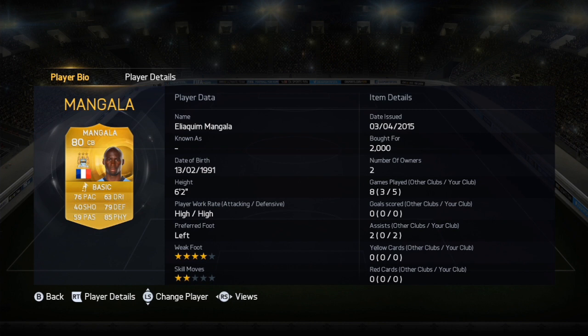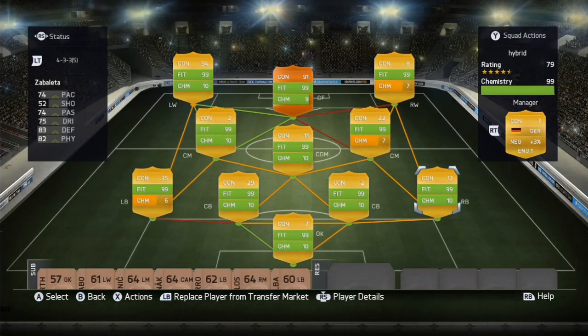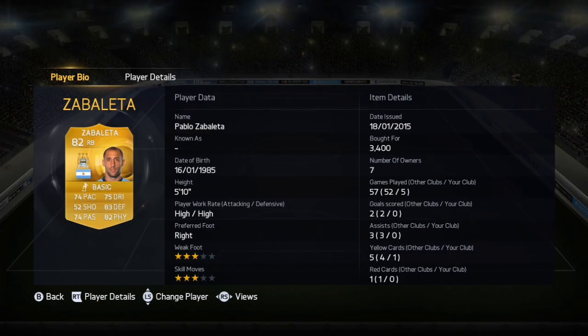Aquilium Malanga — such a beautiful name. Aquilium Malanga going for 2k. Then we have — I don't know how to say his name — Nedem Nouchoa, I think. He went for 2k, 83 pace, decent center back. Then we have Zabaleta, Pablo Zabaleta, 3k.